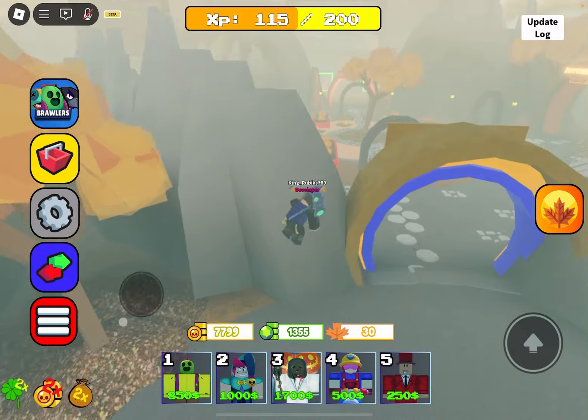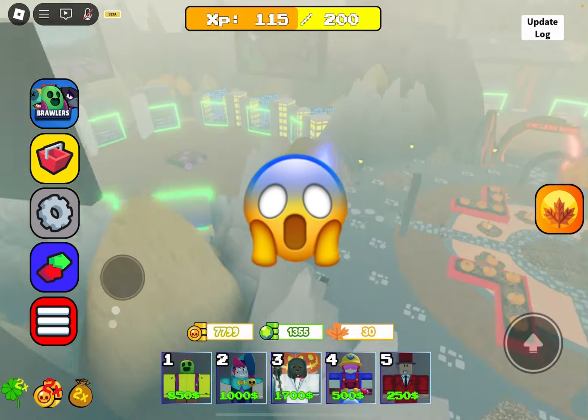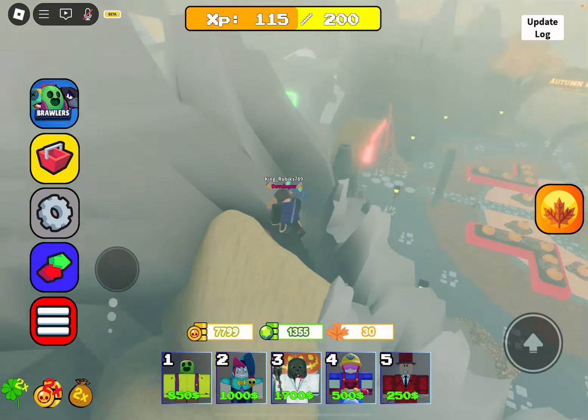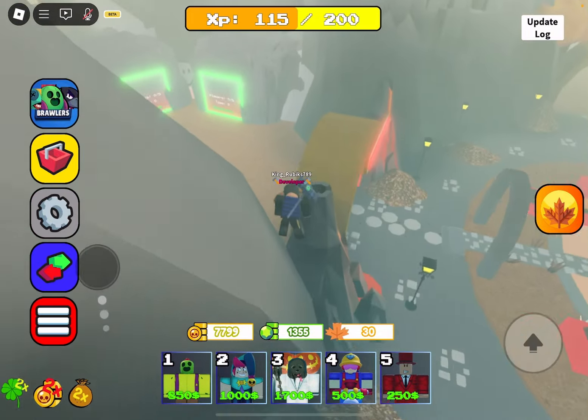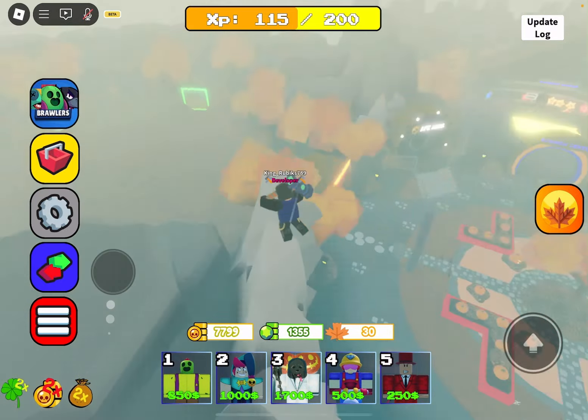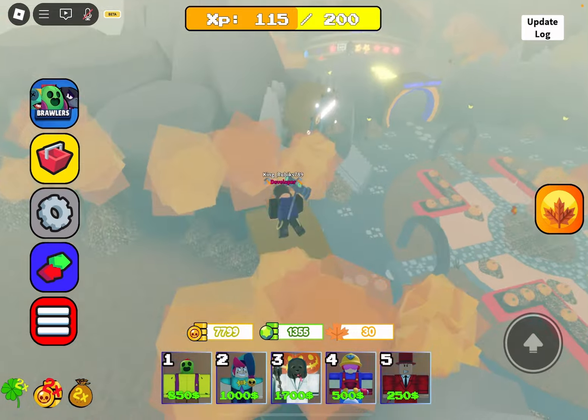Beside the YouTube icon will be the discord server icon. Just click on that, it will send you an invite straight to the official Brawl Stars Tower Defense discord server. In there there will be update leaks, video announcements, and literally everything. You can also trade in there, talk with other people, and communicate.